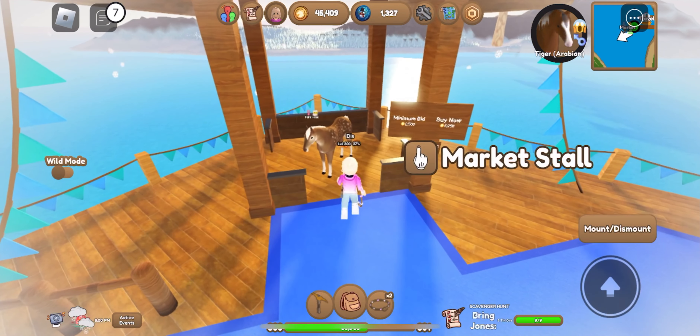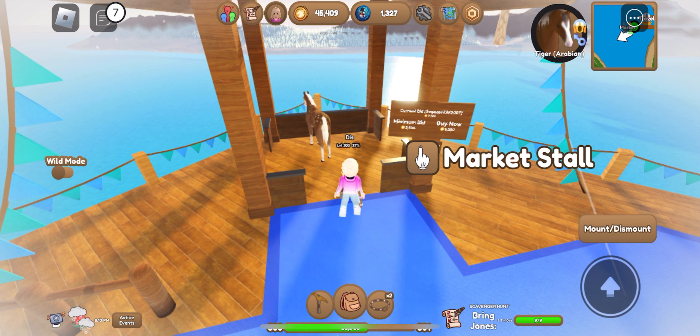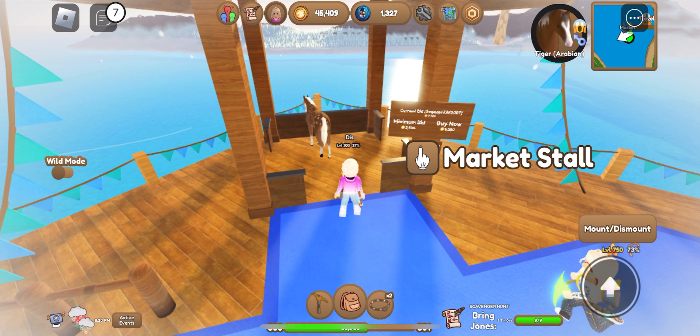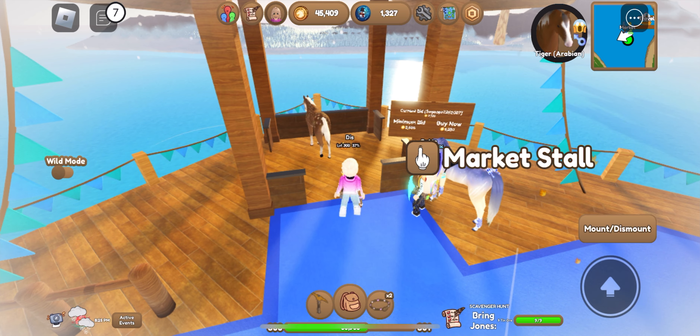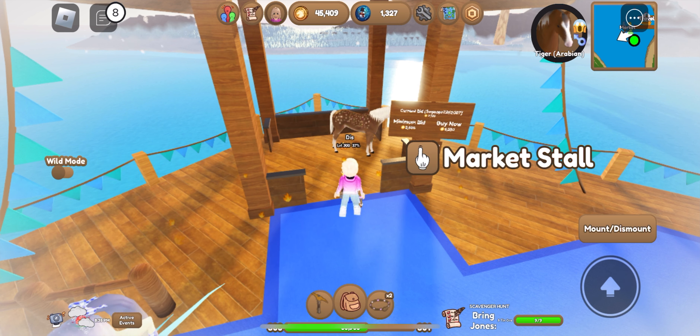And if you also have struggles with inventory, create a new account and give some things there. Remember the password and then you can trade it back to your main account when you need those horses and accessories and tackle and whatever it is.